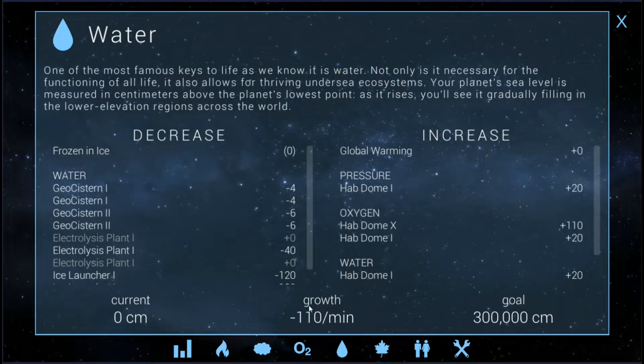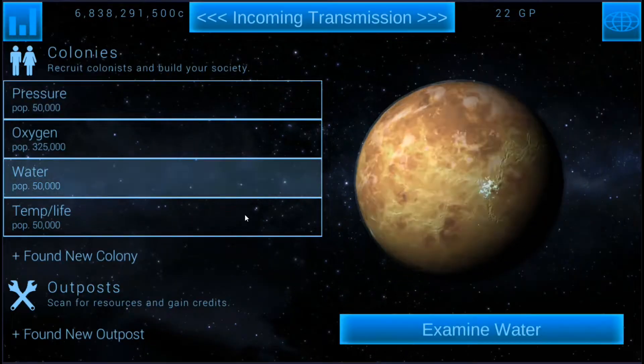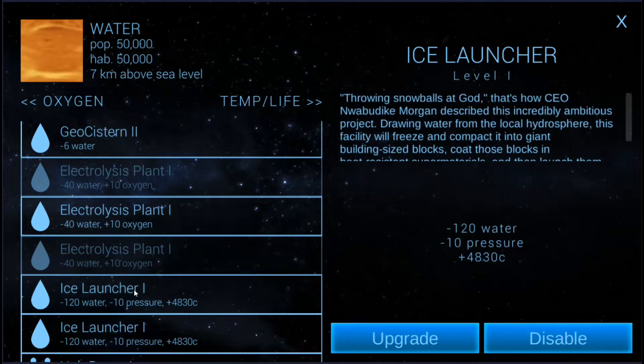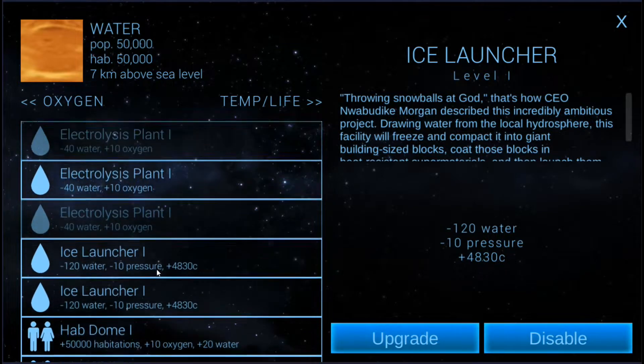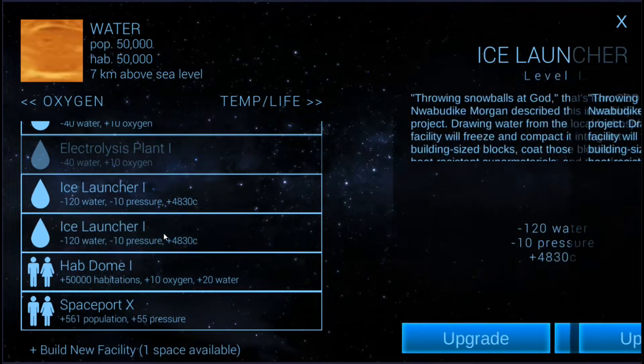Now all we have to do is worry about getting the water up. We can't have any type of ecosystem without water. We've got the ice launchers, and those are the things that are really cutting water back. So if we go here and turn the ice launcher off, that is going to do minus 10 pressure, which I think I can balance.